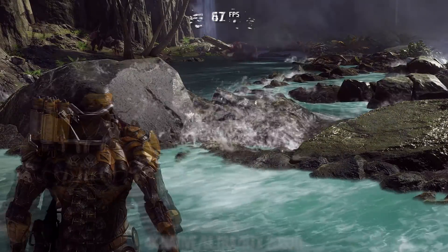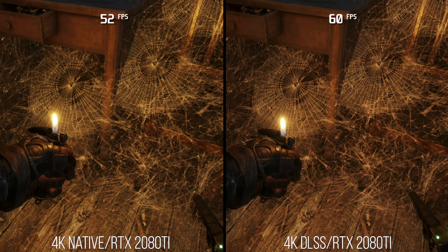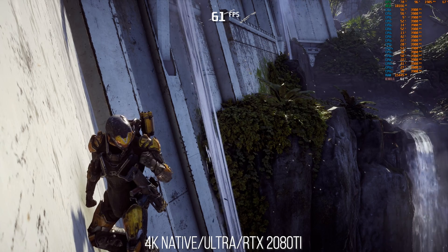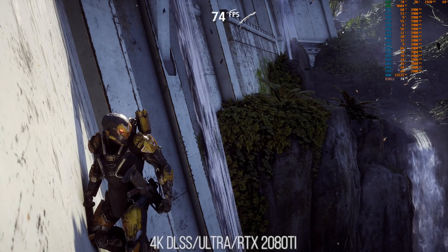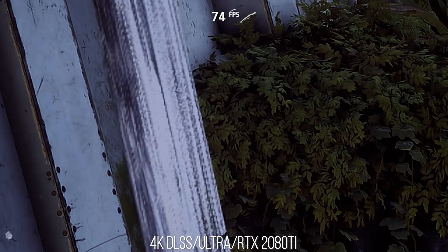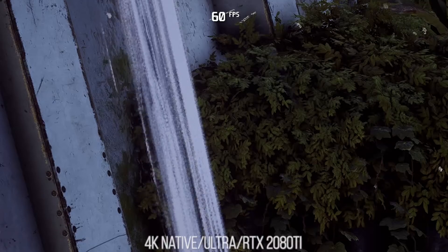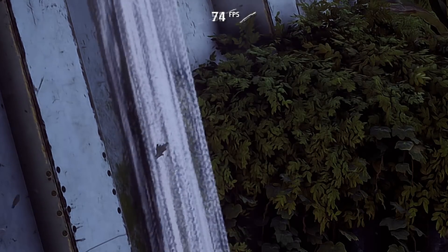At the same time, DLSS has its own share of problems with transparent elements. In Metro Exodus, I noted how certain transparent elements like a spiderweb or the face of a watch look noticeably chunky and like a strange upscale of the internal resolution. The same thing can happen in Anthem — looking at this waterfall at native 4K with TAA, it's a bit ghosty but looks the same resolution as the rest of the screen elements. Switching over to DLSS, you can see that the waterfall is now noticeably lower res than the rest of the screen around it. DLSS works with the motion vectors from opaque geometry that TAA also works with, and it seems that transparent screen elements are either left out or reconstructed in a less than perfect way at the moment.